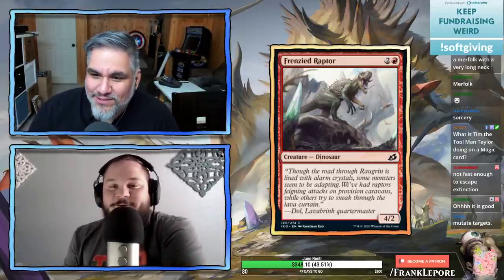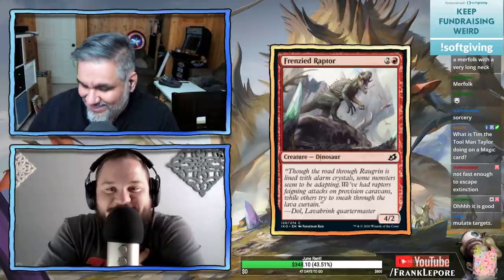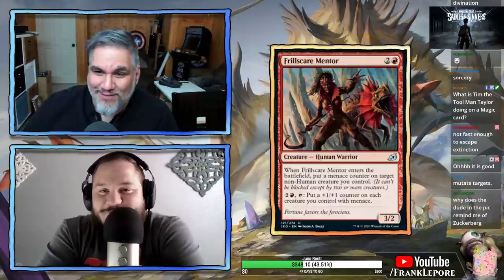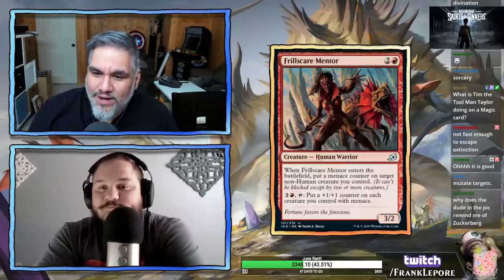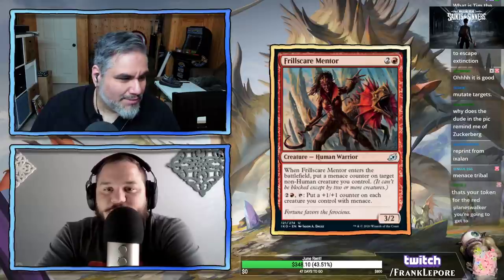Frenzy Raptor — three mana for a 4/2. At least it doesn't kill itself when it ETBs. It's better than Flametongue Kavu — it's clearly just a strictly better Flametongue. Frill Scare Mentor — the red mentor, three mana for a 3/2. Put a menace counter on a creature and put a +1/+1 counter on each creature with menace. Not constructible.